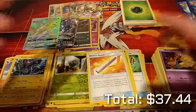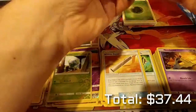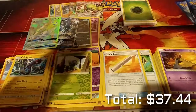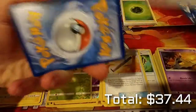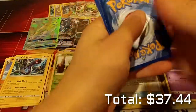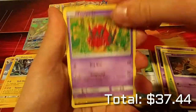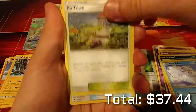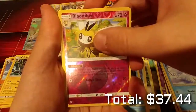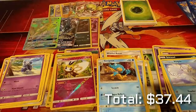Trying to get these organized. Last pack, guys — with Marshadow on the front. We'll see if we can get something awesome. Honestly, for this last one I'm just going to give you guys the code anyway. There it is — let me know if you get anything awesome. So we have: Caterpie, Sandygast, Venipede, Sneasel, Alolan Vulpix, Po Town, Rotom Dex Pokefinder Mode, Simipour, reverse holo Ribombee, and our rare is a Meowstic — regular rare. You guys wouldn't have normally gotten that code anyway, so I'm just giving it away.